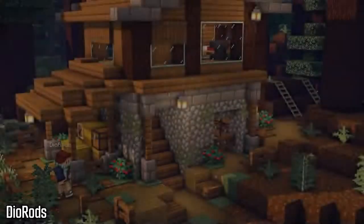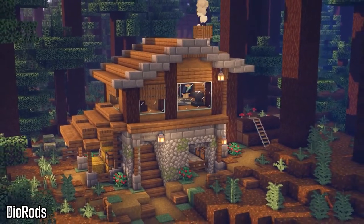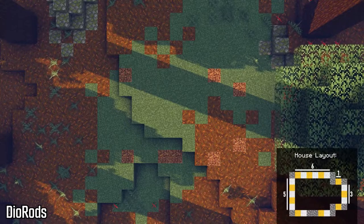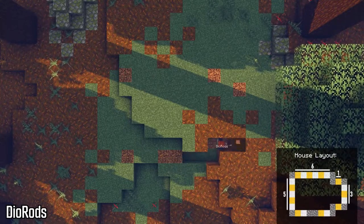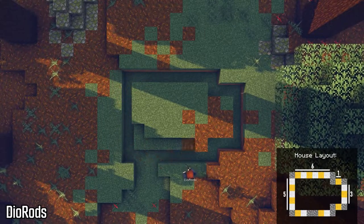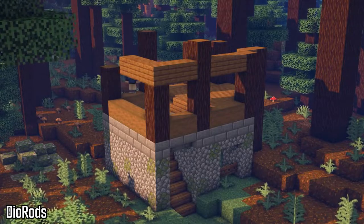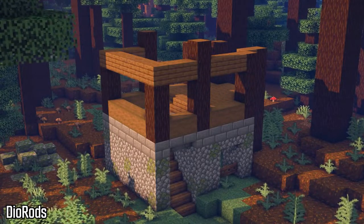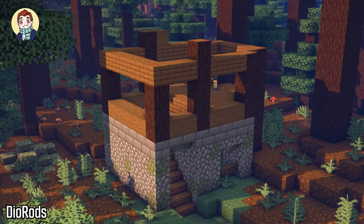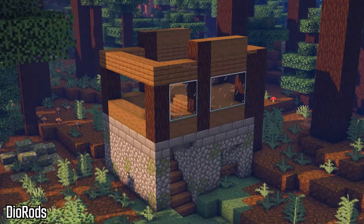The next creator we have is Diorods, who builds a very nice Taiga base with spruce and a lot of stone variants. This base looks very nice and uses very simple blocks that you can get at the very beginning of the game, which is always important for a starter house. In the Taiga biome you have mossy cobblestone, so it's great that he incorporated that into the actual build. His video is very easy to follow along with — he has the entire house layout right there and then goes step by step on what you're going to do for each layer. This is definitely one of my favorite block palettes in Minecraft. I love spruce wood, and it pairs very well with the stone bricks he uses, with cobblestone down below as the foundation. It's a very practical build for a starter house and looks very nice.